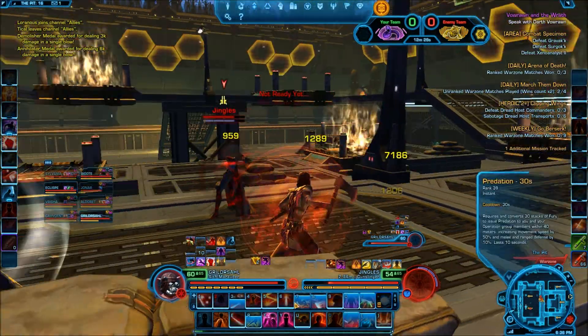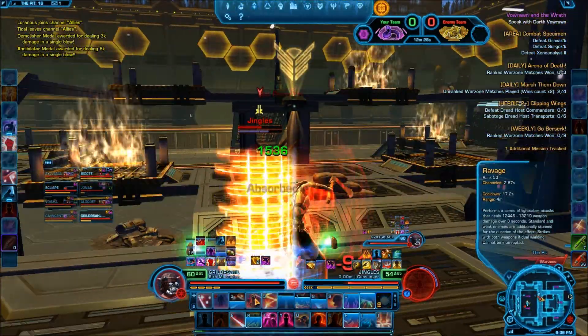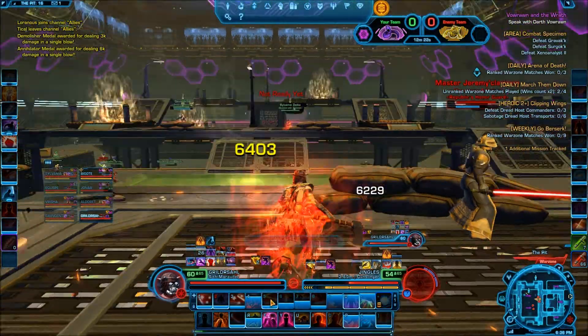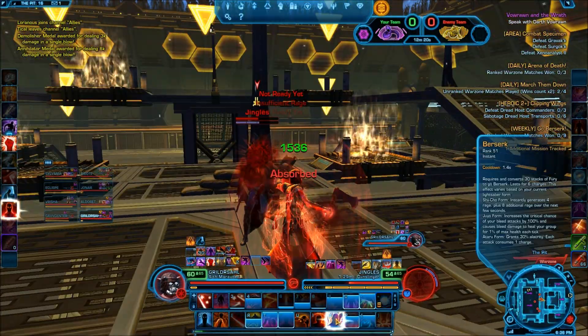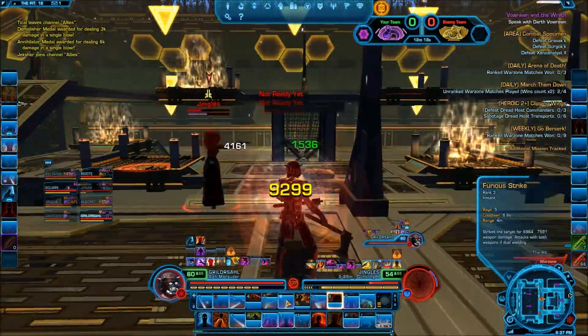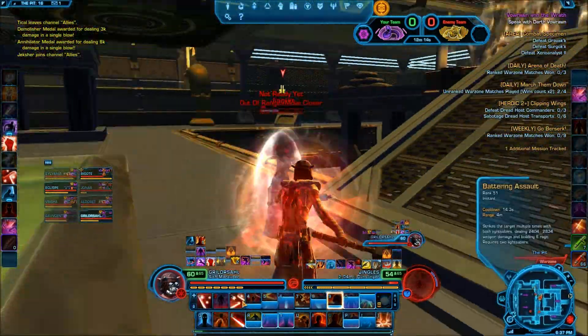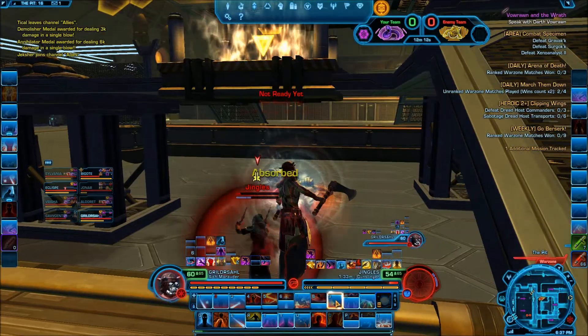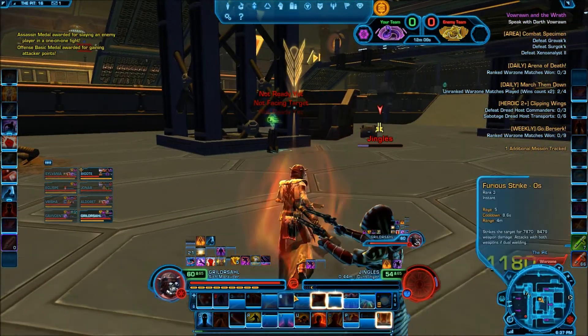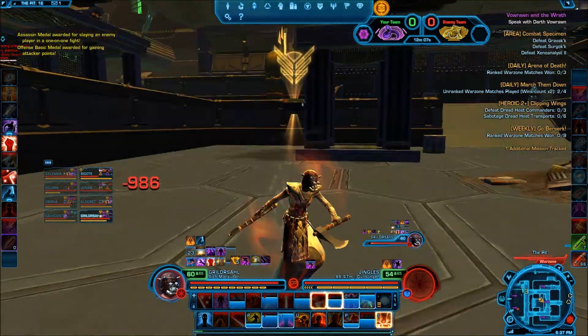Alrighty, there we go. I'm going to activate some cooldowns since they're likely going to try to take me out. Just got to continue to stay on them — that's the tactic right now. Just get them with that force crush and then try to take them out. There we go, we just managed to kill them right there.